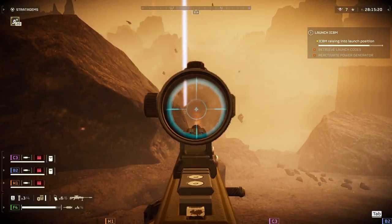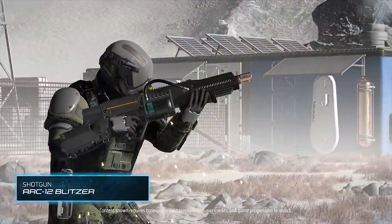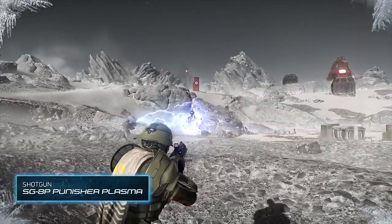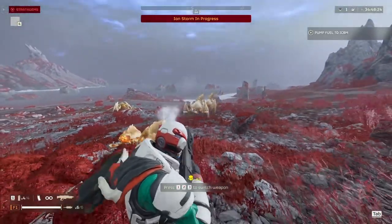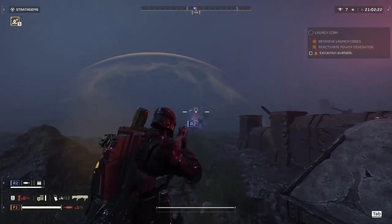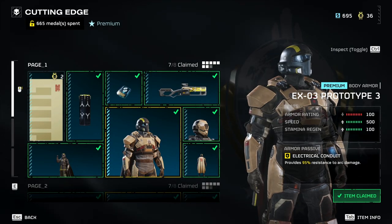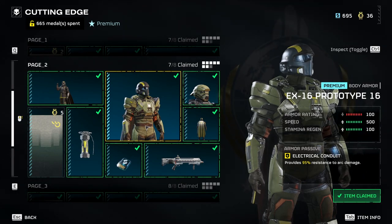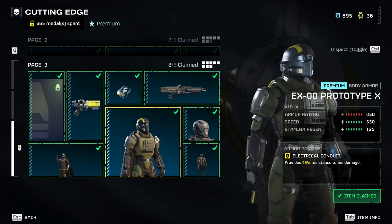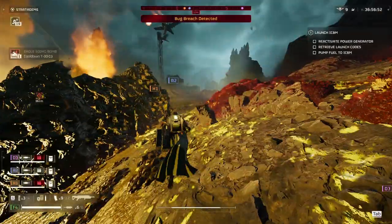The only disadvantage of this grenade is that it can't close fabricators or bug nests. The later weapons in this war bond are pretty niche and require a little bit of build crafting, but they are still very usable. I'm not going to explain everything in detail since there are videos out there covering that. For the armors, there's not much to say — they literally have the same perks and in my opinion aren't really usable at the moment. So in summary, if you want good stuff early and don't mind having mid-tier stuff later, this war bond is for you.